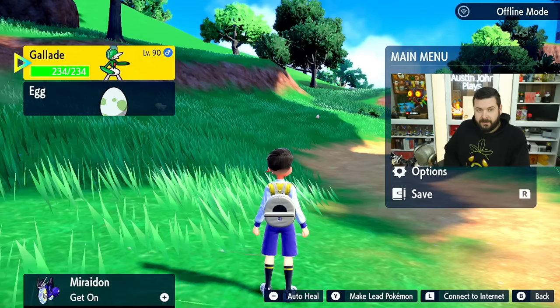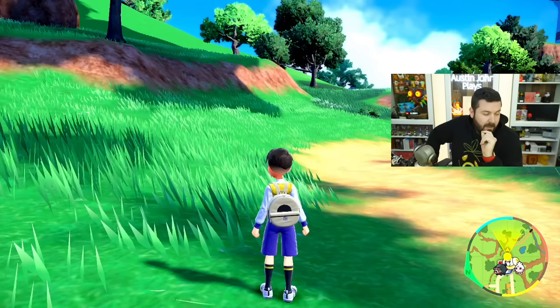Butter noodles for poison. The sandwich is so funny looking — it's just ramen thrown on bread. Buttered onions for psychic. Buttered jalapeños for rock. Buttered burger for steel. And the very last one — buttered cucumbers for water. I'm glad I tested that because the normal one wasn't just butter being added on; you needed mayonnaise instead.